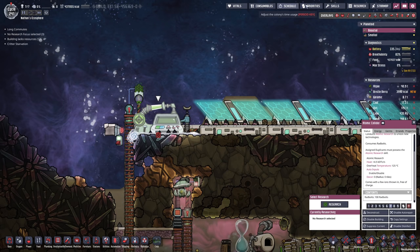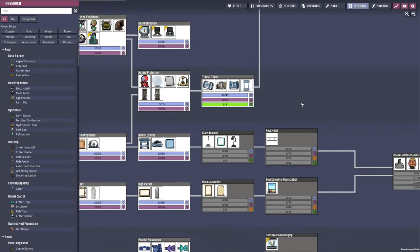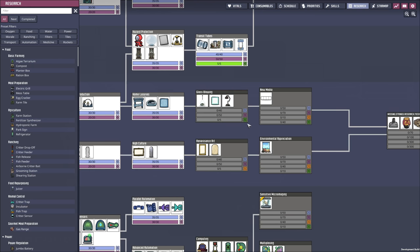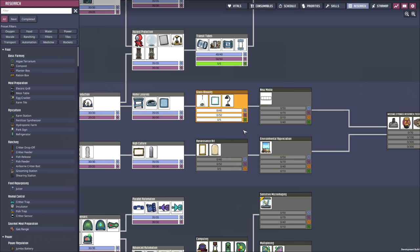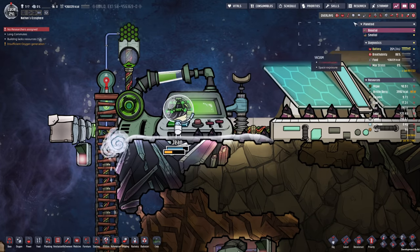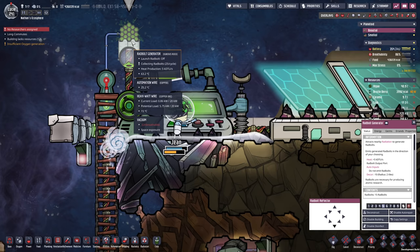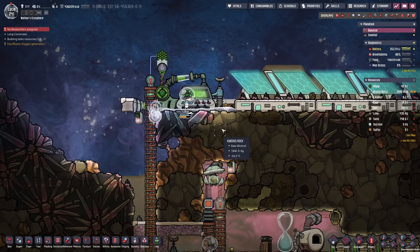We still have 100 radbolts in here. Let's have a look at the research — what can we do next? Throughout this episode I want to get most of the stuff out of the way, such as the glass blowing for the aero pot. We can also see that as long as Gene is working here, the radbolt generator should be off. This cable is turned off, so launch radbolt is also turned off. It's still collecting the radbolts but it's not gonna shoot them off. I'm actually gonna disable this for a little bit since we have the liquid lock in place already.